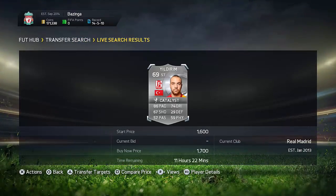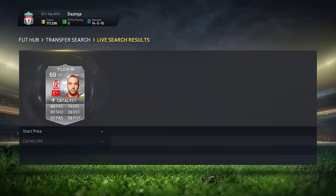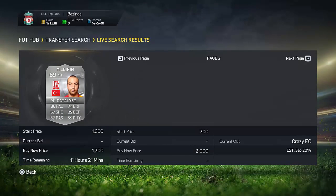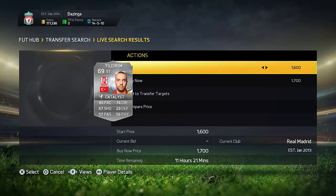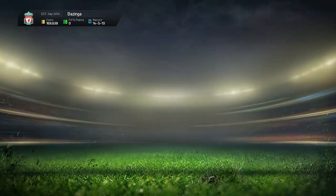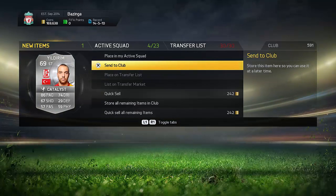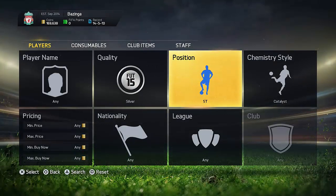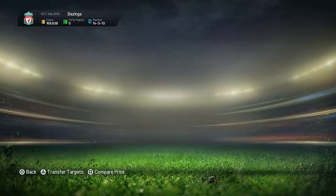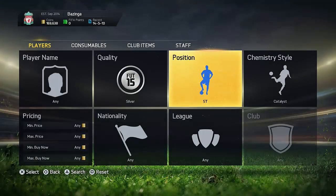Go on to Center Forward — there's usually nothing there. And then Striker: this is Yildrim. He goes for 500 coins, and he's the only one on the market with a catalyst chemistry style. He's so cheap I'm actually going to pick him up. My transfer list is currently full, so I'll just store him in my club and sell him on for about 1,000 coins profit. I think he will sell since he's the only one on the market — this display bug is just something EA shows sometimes.